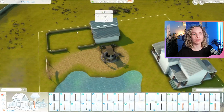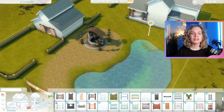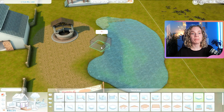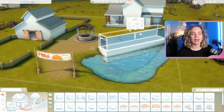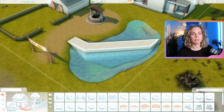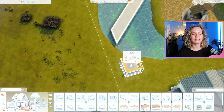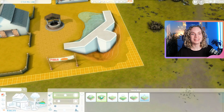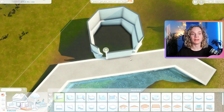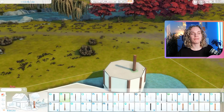We'll check the lot size and cost in the game at the end of the speed build. Technically this is a community lot, but you can use it as a residential as well. There's a barn in the front and a house structure in the back — that's going to be a cafe, with a small one-bedroom, one-bathroom apartment on the second floor where a couple could live and run the pumpkin patch and cafe.